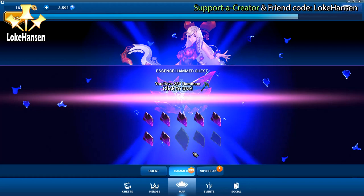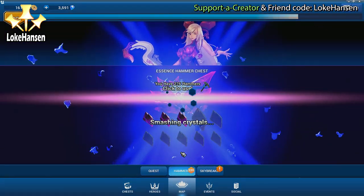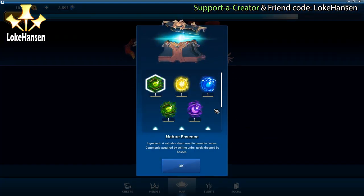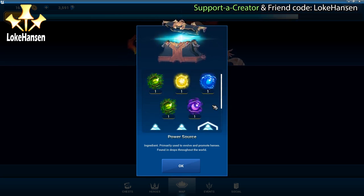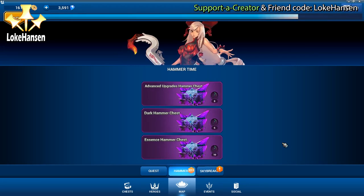Now we have a light hammer chest, a nature hammer chest, and an essence chest. All of these give essence, but the essence one is specifically about essence. As you can see, we got one nature here in the first three crystals - sometimes I can smash them all, sometimes I need to click twice. We're getting a random amount of essence, not one of each - we have two nature here and some power sources.